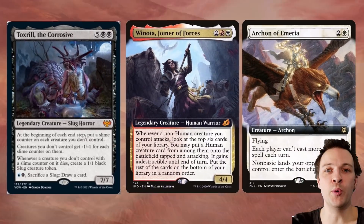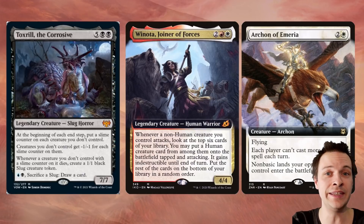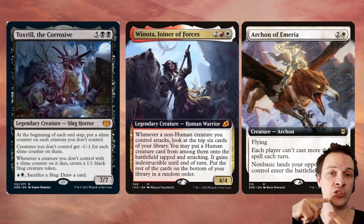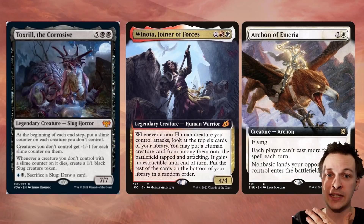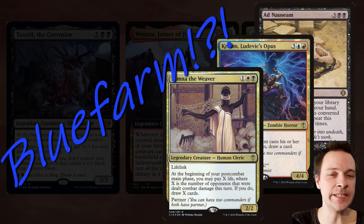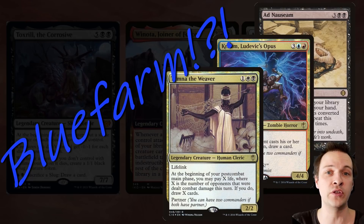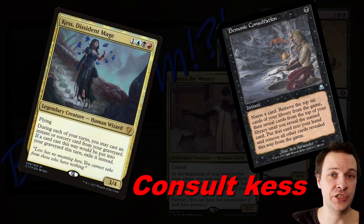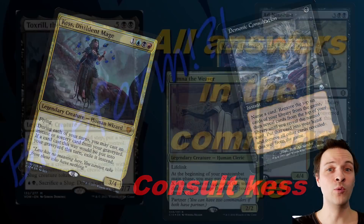Just imagine going up against Boros Winota — she's a 4/4 with all her annoying hate bears that are really good at dealing with your Ad Nauseam storm combo. Winota is dying after just one turn cycle. Toxirill is basically built to kill decks like Winota. Compare that to Blue Farm, which has to manually kill hate bears with Swords to Plowshares, Bounce Spells, or Cyclonic Rift. Or Consulted Kess, who also has to kill those somehow during gameplay.